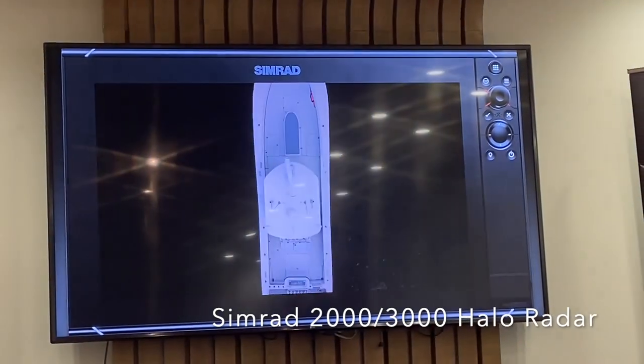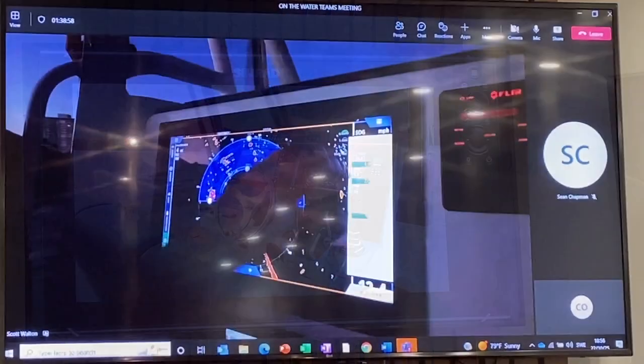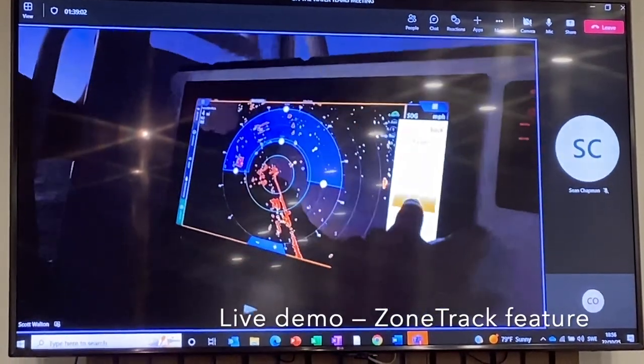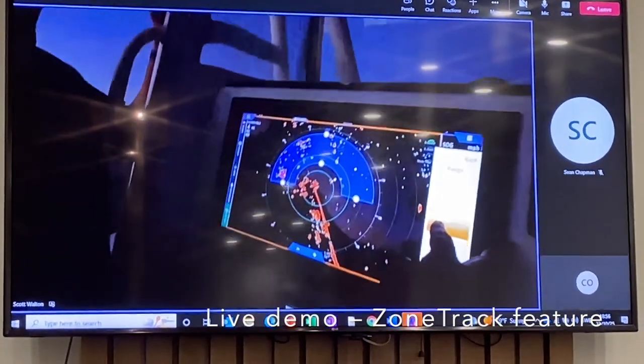Meet the Halo 2,000 and 3,000 open array radars. The Zone 2 is a half moon, and you're able to take this range and decrease it — that's your range away from the boat.